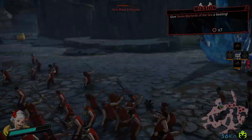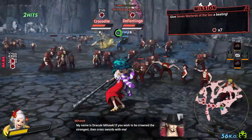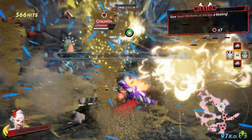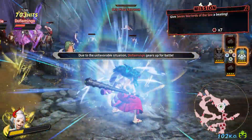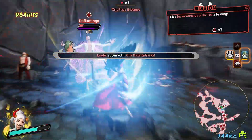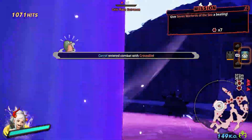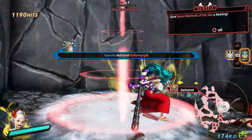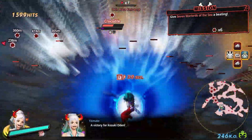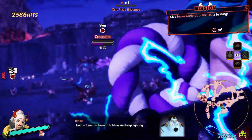Mihawk just ruined my combo. Let's do massive amounts of damage now. I need to balance knocking out the Warlords quick enough so that I can make the clear time, but also I need to make sure that I defeat enough of these little rando enemies. There goes Crocodile. Perfect.